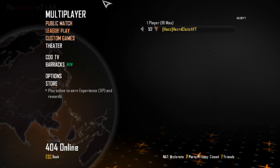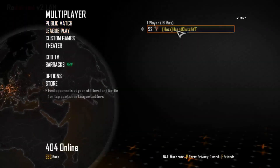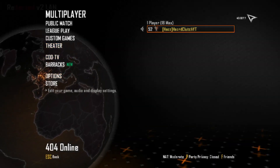So today I want to show you guys how to do a little glitch on the Redacted v2 LAN version. If you guys want to add me on Redacted, it's HazardClutchYT. My player card has me at level 52. Let's get into this tutorial.